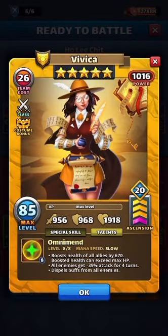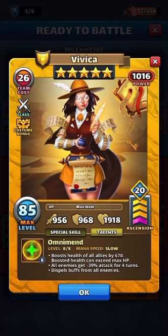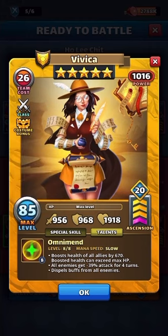In this video we have Vivica with the second costume. She's now fighter class and the costume bonus gives you attack plus 15, defense plus 15, health plus 20, and mana gen plus 5. With heroes like this, they're really trying to get people to chase these heroes by making them so freaking tanky. That mana bonus should go up, because most of these heroes in this class are slow speed.